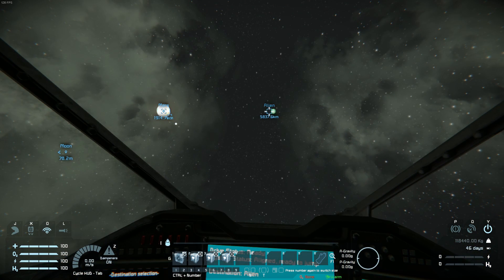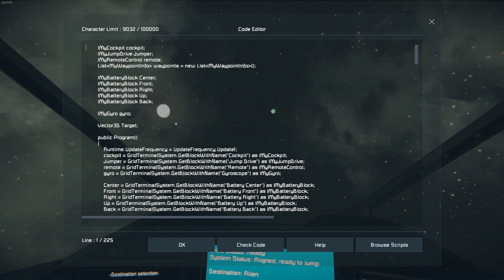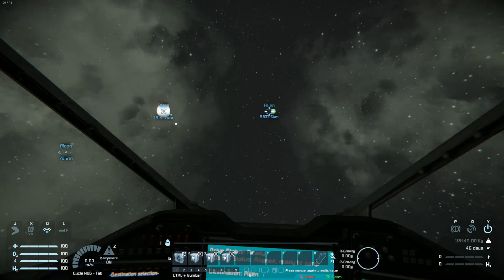Really not suitable for anyone to just plug it in unless they understand the idea behind it, or are able to manipulate the names in the script. It doesn't use a ton of blocks — I've got my five battery blocks, cockpit, jump drive, remote, and the gyro. If you can change the names to whatever you're using and set it up in the same configuration, then yes, it will work. Anyhow, that is all. Thank you for watching, and see you.